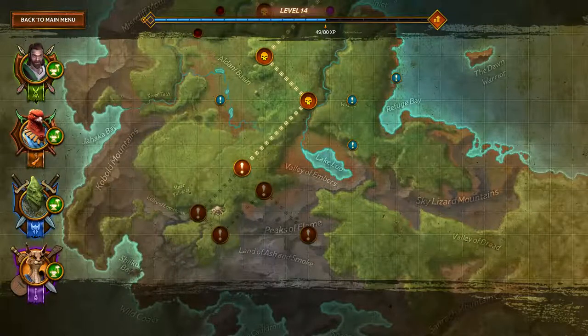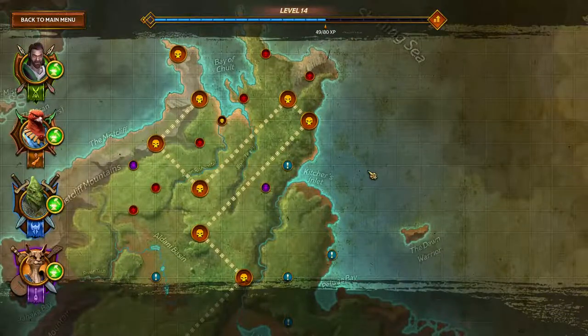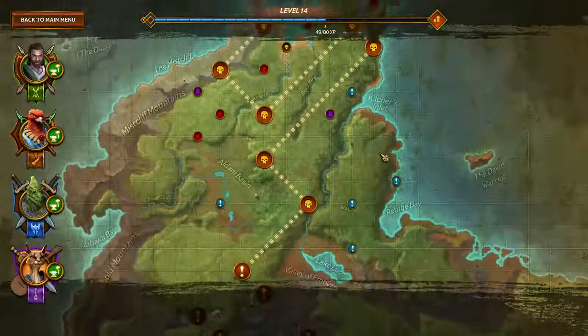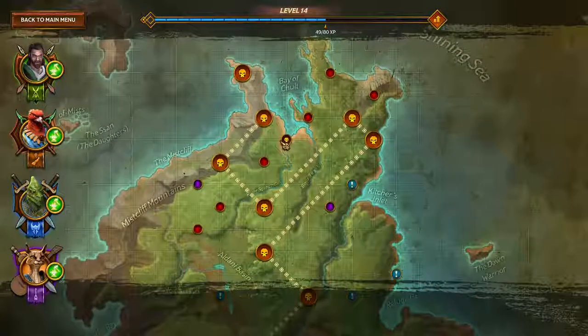Good evening ladies and gentlemen, Peppa Boris here playing some more Tales from Candlekeep: Tomb of Annihilation. Right now I could do this mission, but this is actually a really tough boss and I'm concerned I won't make it because I haven't really upgraded my armors very much. So I'd like to go back and do some of these earlier scenarios on higher difficulties to get more gold and more crafting materials, and try to see if we can do them on horrific.